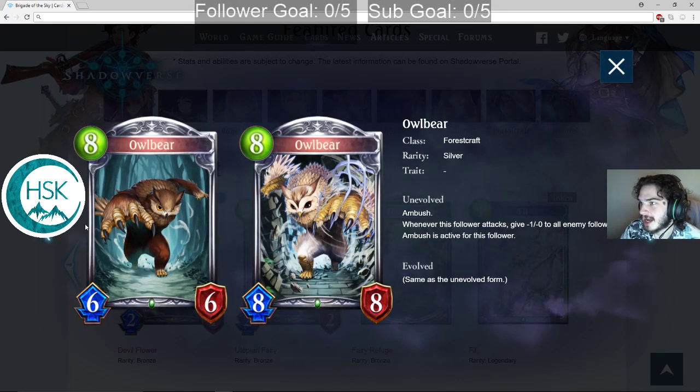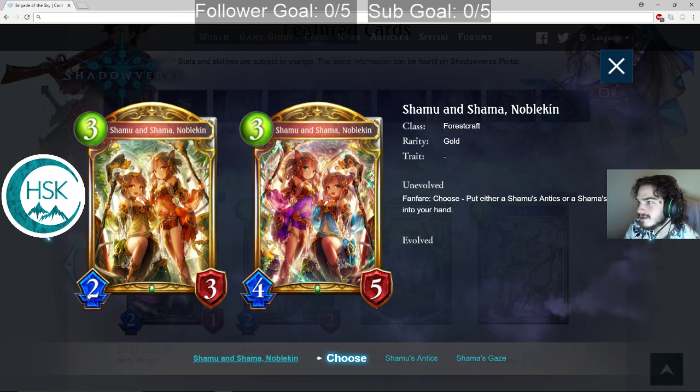This next one is Owlbear — 8 mana 6-6 Ambush. That's definitely not good, but have you seen its art? I've been messed up by more than a couple of Owlbears in my Dungeons and Dragons career, but that doesn't mean I want to play them in Shadowverse. The best part about this card is its art. Everything else is trash — not playable. It's probably good in Take 2 though.